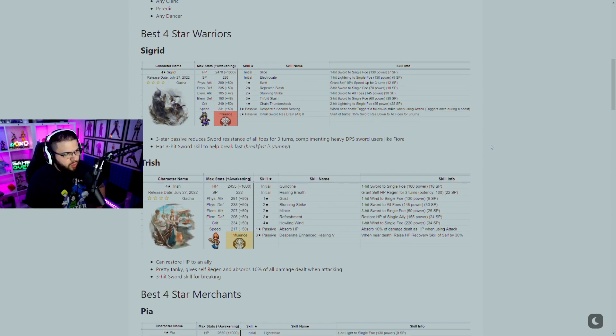First, the best four star Warriors. Sigrid's three-star passive reduces sword resistance of all foes for three turns, complementing heavy DPS sword users like Fiore, which is one of the five star units you want to reroll for. She has a three-hit sword skill to help break fast, and breaking in this game is very important. You'll definitely want some four star breakers, especially when switching characters in and out from the back line.